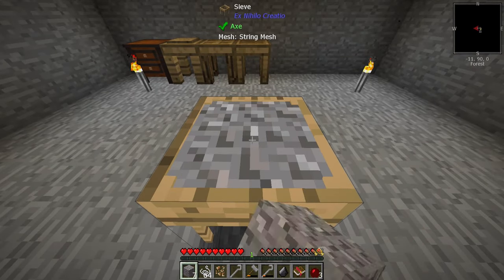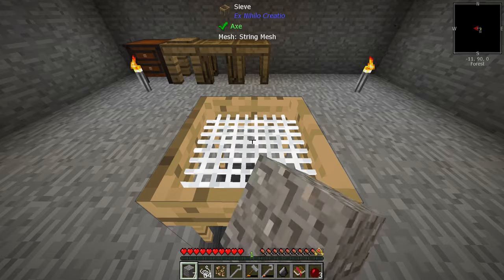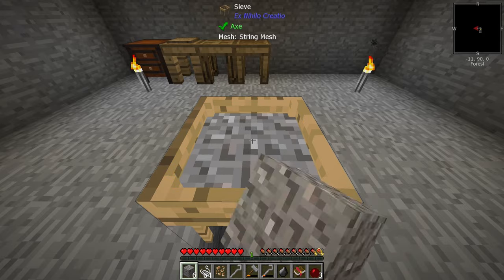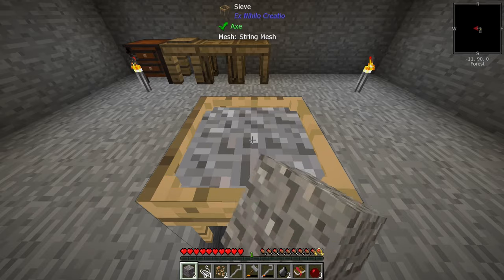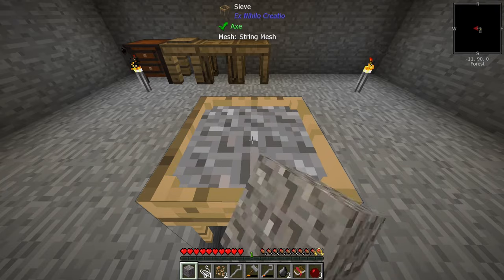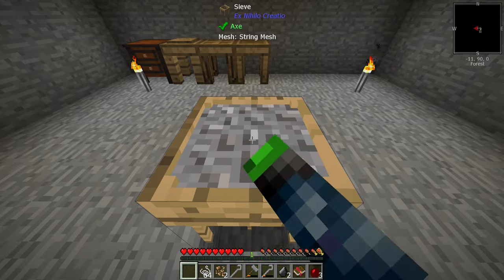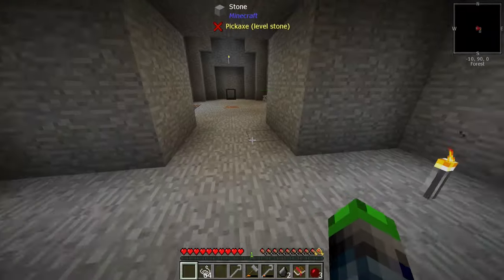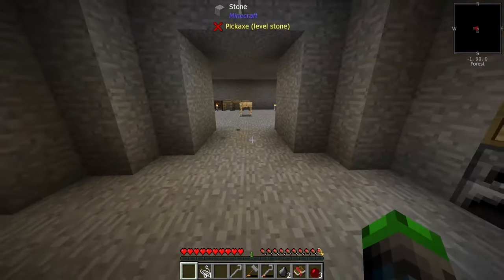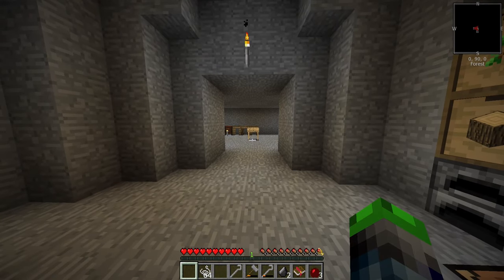We can sift gravel through the sieve and get ores out of it. It's a slow process but the more sieves you have the better — I'm going to make a total of nine in a three by three layout. We got some iron coming out already, which is pretty cool. Let me make up eight more and I'll be right back.